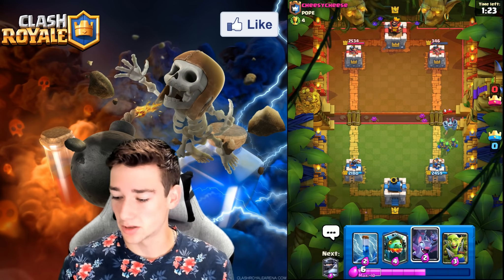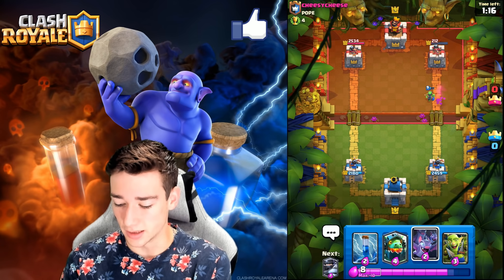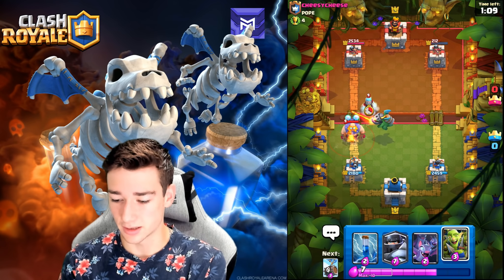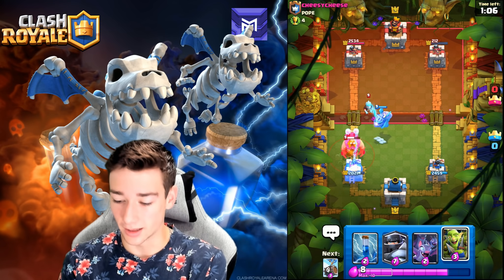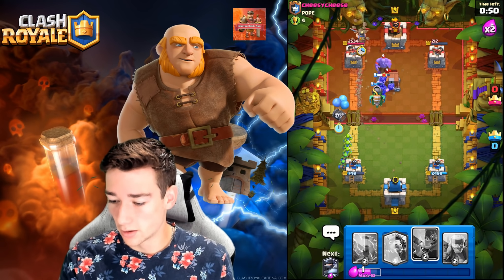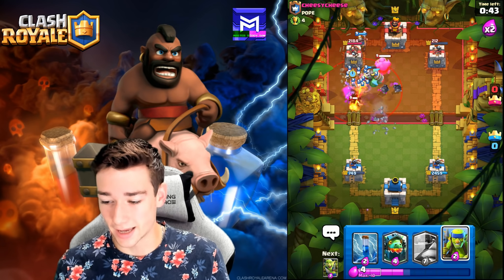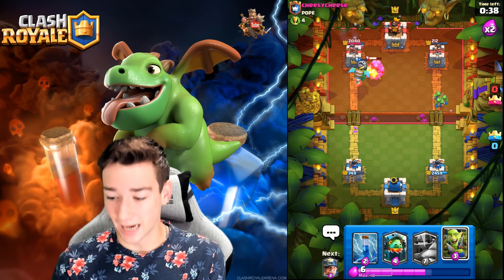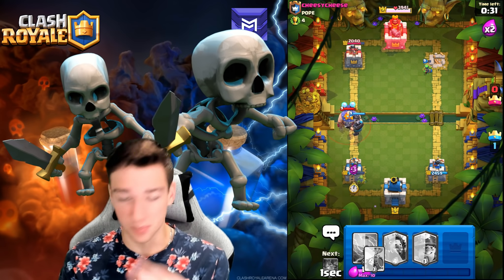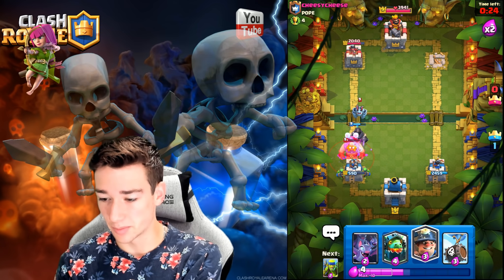Mega Knight is on the tower — really bad for opponent. We Miner in and almost take the tower down. Skeletons put in absolute work. Spear Goblins tag up the Mega Minion — it falls to our tower easily. Spear Goblins stay alive getting easy chip shots. Opponent goes Electro Giant at the bridge — Inferno Dragon placement is essential. He has no Zap, so Electro Giant gets cooked for big damage. Miner is huge, Bats go on top, Mega Knight moves in, Bowler turns and tanks for the Skeleton Barrel. Inferno Dragon cooks the entire Bowler — we take the left tower.